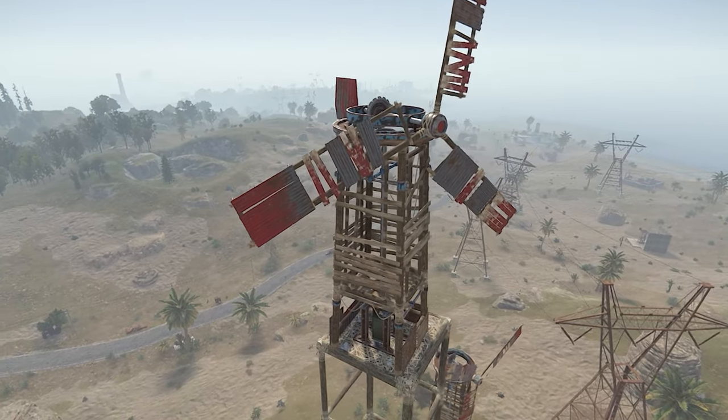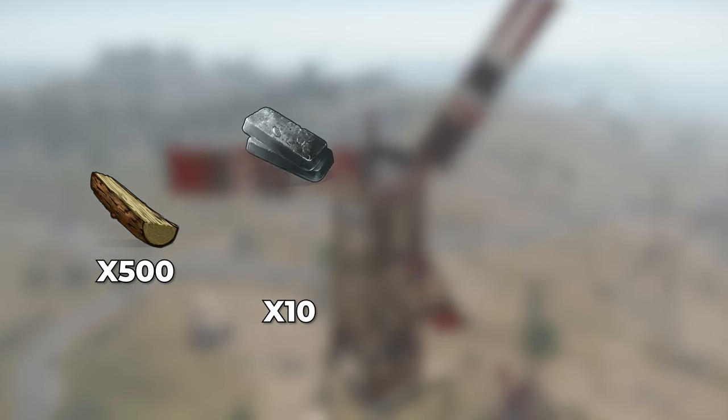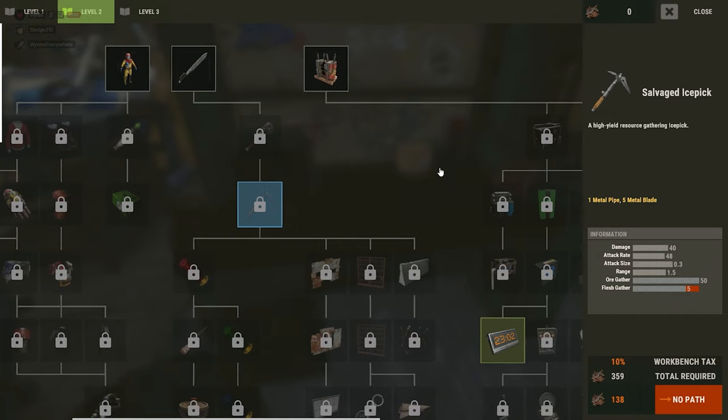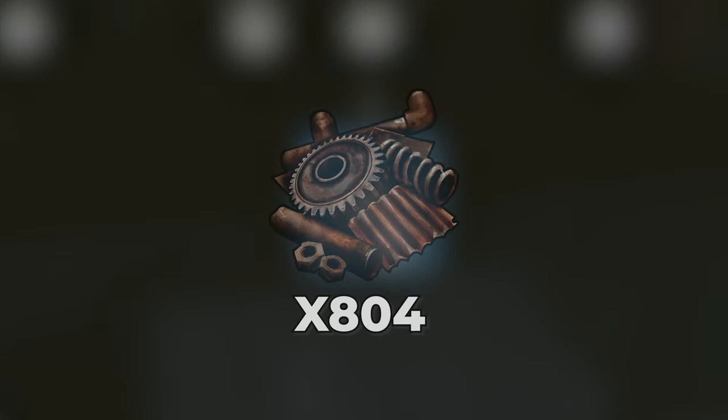Now to start, here's the general stats of a turbine. To make one, you need 500 wood, 10 high quality metal, 3 gears, and sheet metal. If you study this item at a research table, it'll cost you 125 scrap. If you go the tech tree route, find it on the workbench level 2 and bring 804 scrap to work your way down to this item.